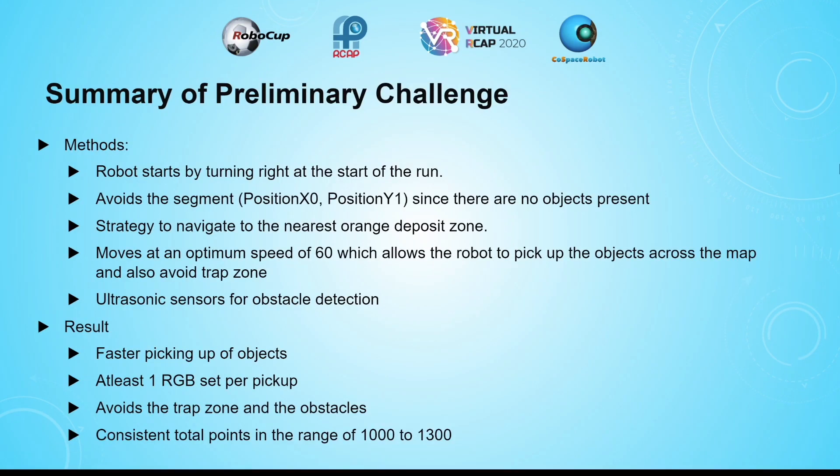Let me brief you on a couple of methods and strategies. To make sure the robot moves to a segment which has more objects, I have designed the code so that the robot turns right at the start of the run. Since there are no blocks in X0, Y1, and very few blocks in the left section, we avoid going to those segments.